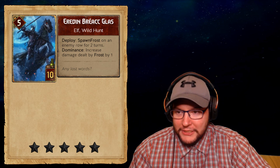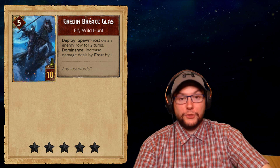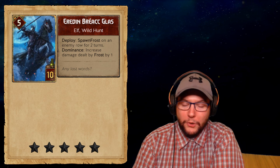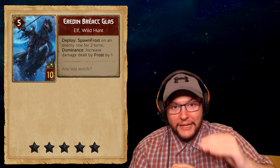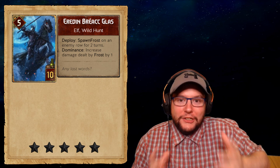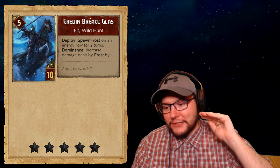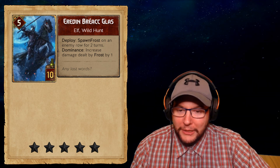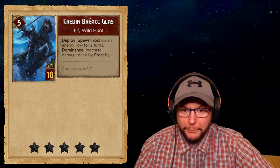Erudin is a 5 strength for 10 provisions. Deploy: spawn a Frost on the enemy row for two turns — that's four value. Dominance: increase the damage dealt by Frost by one, which would actually turn it into six damage. Since Frost always hits the highest enemy unit on that row, it works well with Dominance — a great change. Frost now synergizes with Dominance, and frost and Wild Hunt thematically go together amazingly well.